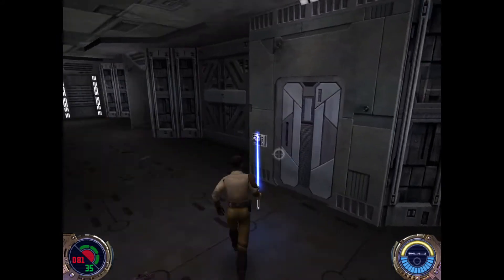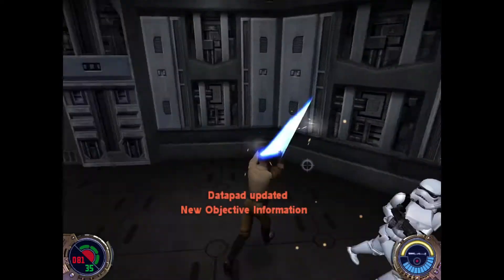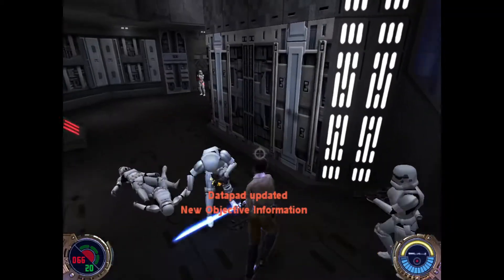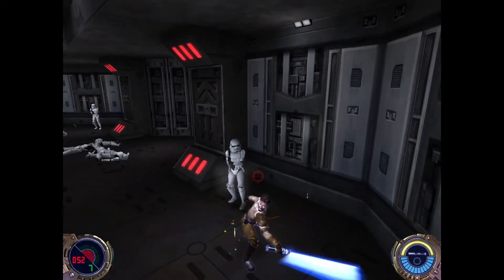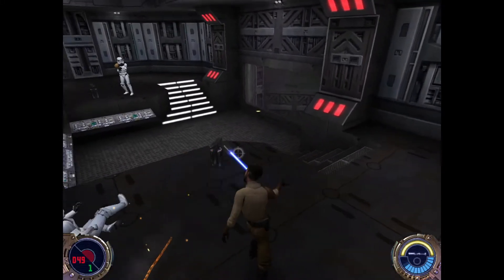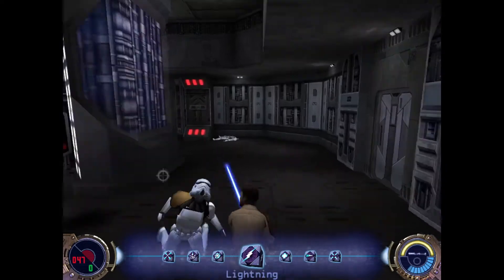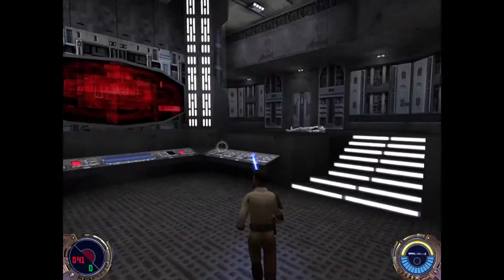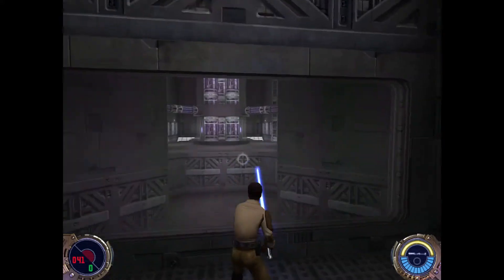The next room has three more sentry guns and more stormtroopers. That's a problem — that was incredibly stupid of you, Kyle. This is where we contact Rogue Squadron, once we get everything else in there sorted.